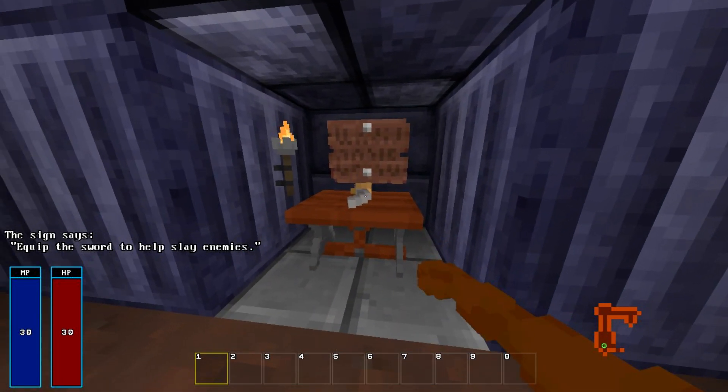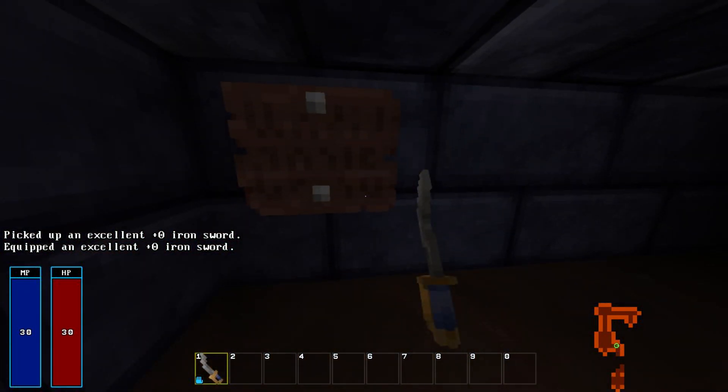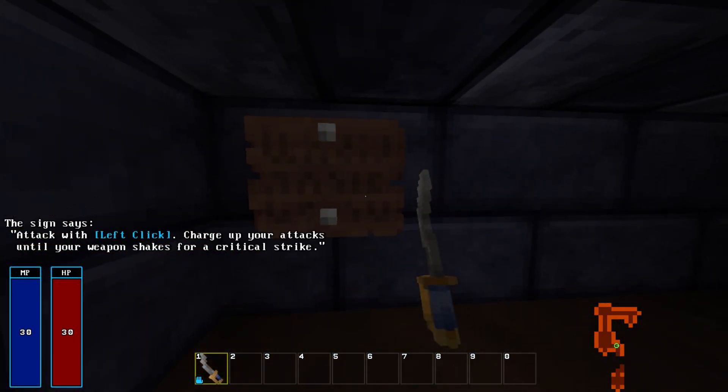Equip the sword to help slay enemies. Attack with the attack button. Charge up your attacks until your weapon shakes for a critical strike.